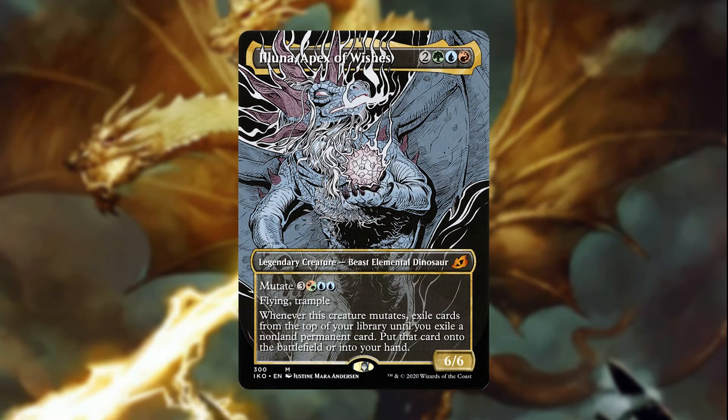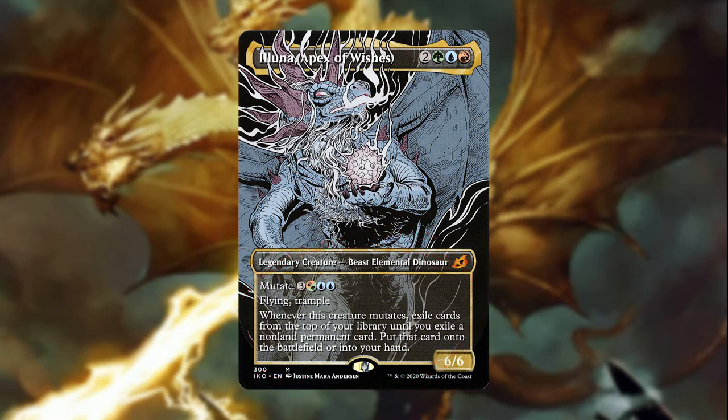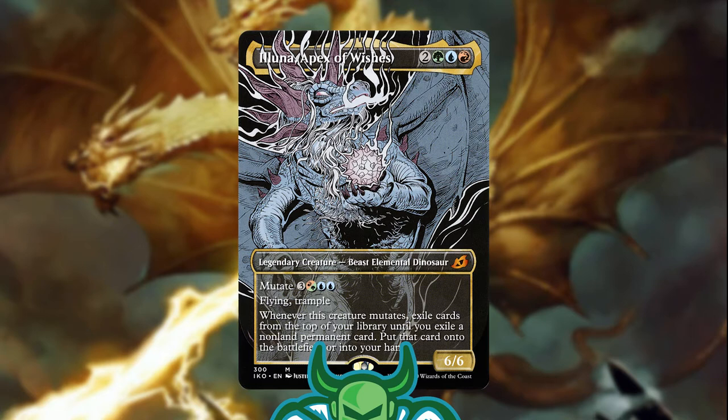Aluna is a 6/6 flying and trampling beast elemental dinosaur for 2 generic mana and a green, blue, and red. These are some great stats, but it also has mutate for 3 generic, 2 blue, and either 1 red or 1 green. When this creature mutates, you exile cards from the top of your library until you exile a non-land permanent, then put that card into your hand or onto the battlefield. Aluna lets us cheat non-land permanents onto the battlefield, and it's crazy fun. To me, this is the perfect casual commander — it lets you cheat stuff into play, but it's all a gamble in terms of what you'll hit.